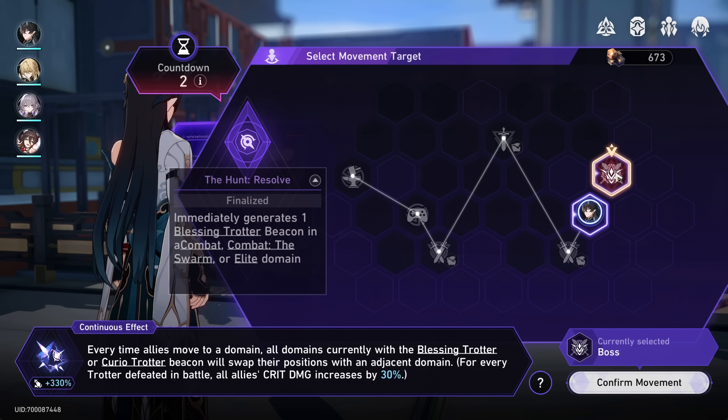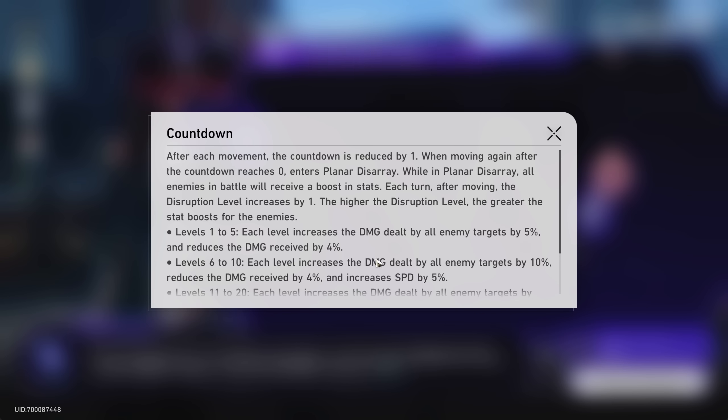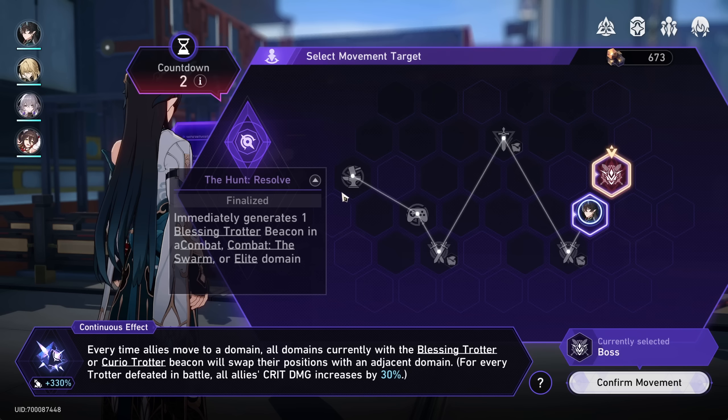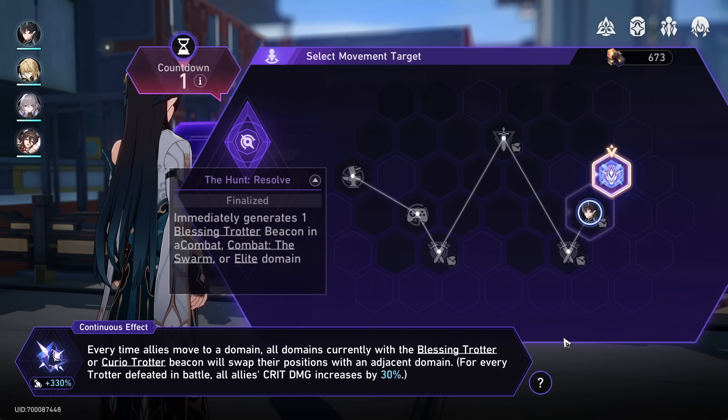I really just ran to the boss as fast as possible. Math-wise I'm not sure it's the best — I may have been a little too careful skipping all those rewards. We're still at countdown two and the enemies don't get too dangerous until maybe around level 10, at which point they have around 75% increased damage, 40% damage reduction, and about 25% increased speed. Of course past level 10 it gets pretty insane — 20% per level. But we did get all four Trotters, so we currently have 330% extra crit damage.